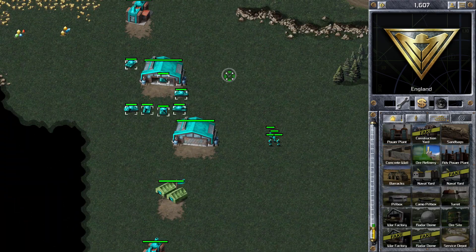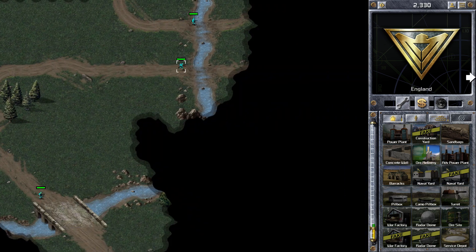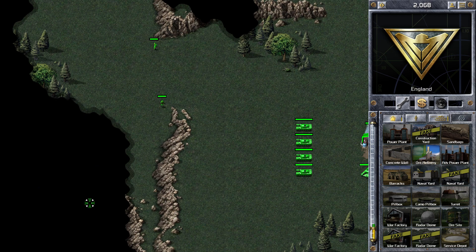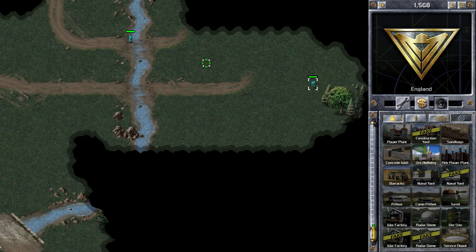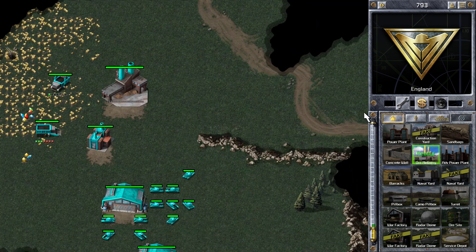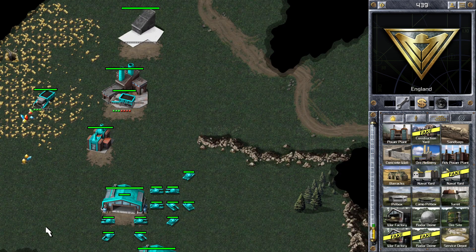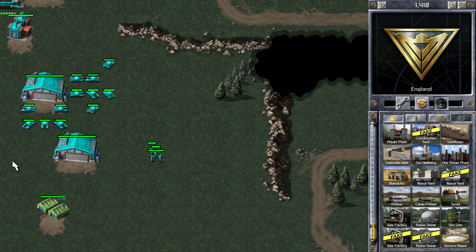I'm thinking about where I want to expand next — there are two options: I can either expand to the right or expand up to the top. I'm going to send some scouts to see what's there in both directions. The reason you really need to expand is to improve your economy so you can build that third war factory to increase tank building speed. An increase in tank building speed is no good unless you have the economy to support it.